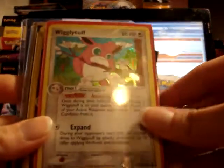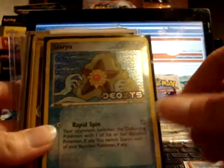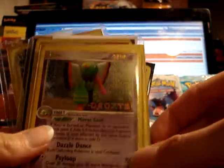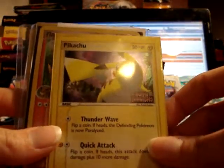A holo Wigglytuff from FireRed LeafGreen. A reverse Staryu from Deoxys. A reverse Zotto from Deoxys — and this one is a rare.